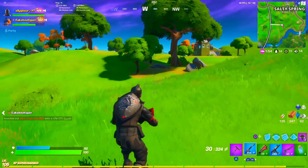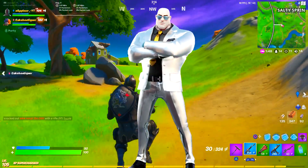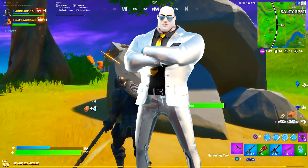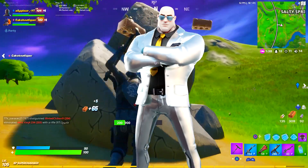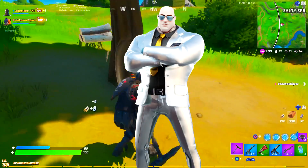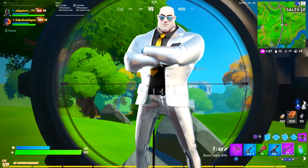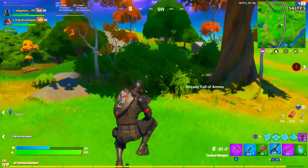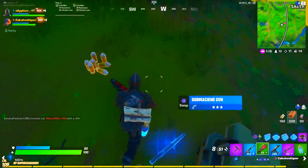Jumping straight into the first reward - the new Brutus style. As you can see, he's got a silver coat, a black shirt, and a golden tie. This season is all about futuristic stuff and gold, so it makes sense he'd have a gold element in his style - maybe gold glasses. This skin does look super fire; the jacket makes him look really boss. It's one of the coolest ones we've seen in a long time.